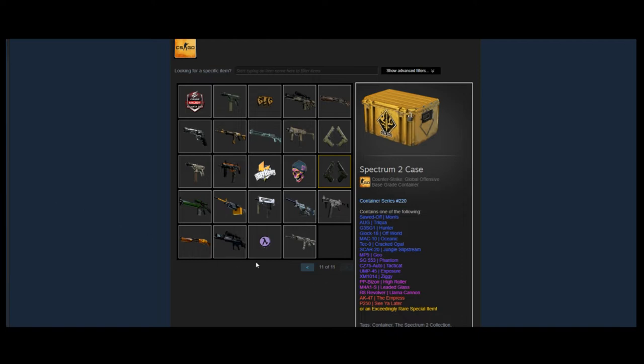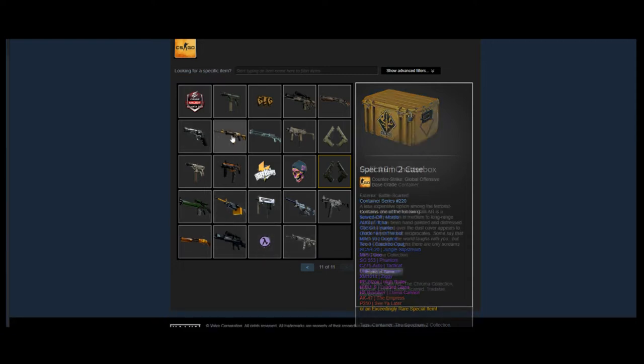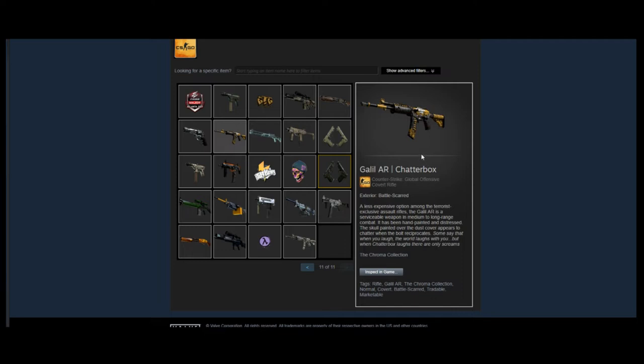Starting on the final page overall, he's got a lot of random skins — nothing too interesting to really talk about here. He does have some older ones, like some older souvenir ones. He has a little Chatterbox which is worth about three dollars in Battle-Scarred condition — it's a pretty cool one.